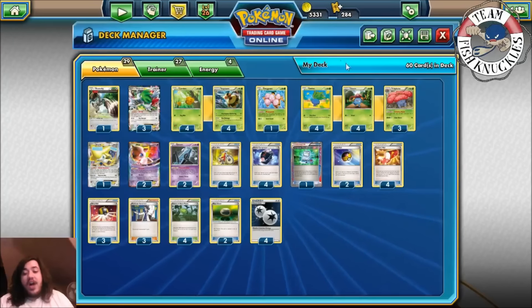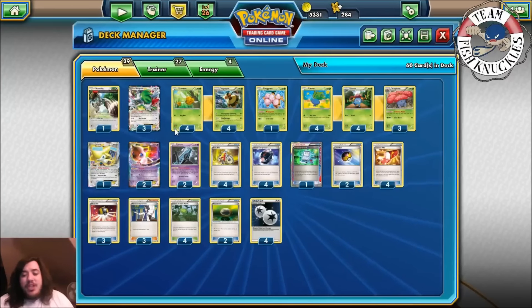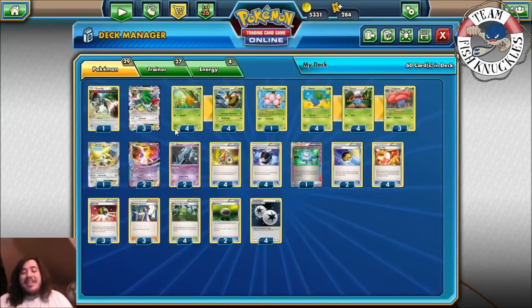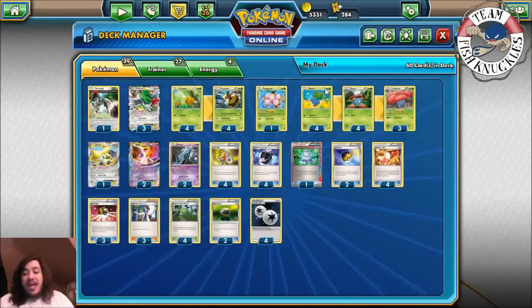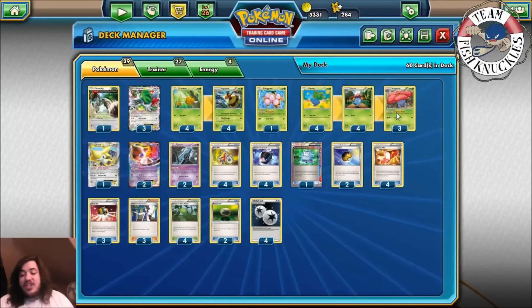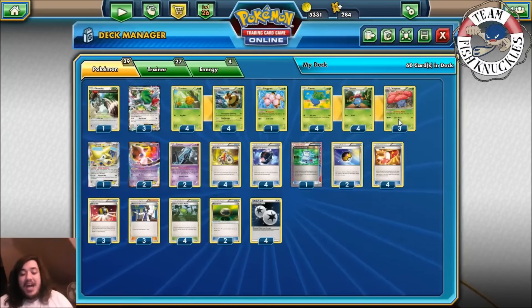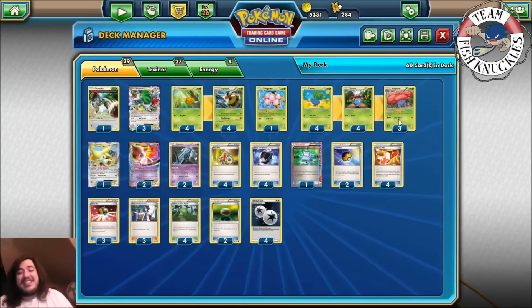Of course you play four DCE and that's the deck. It's pretty much straightforward — you Battle Compressor to discard Oddish, Gloom, Vile Plumes, Vespa Queens, Combis. The most you ever need in a game is two Vespa Queens in Expanded, maybe slightly different in standard. You can also Battle Compressor away your Glooms and Oddishes for Vile Plume because you really only need one Vile Plume in play at any time. Hopefully you enjoy this deck — let's see it in action.